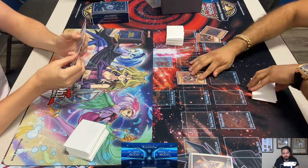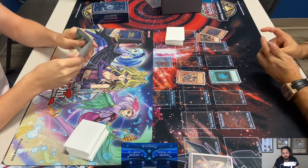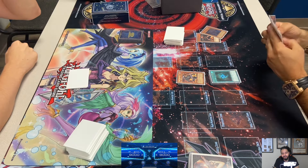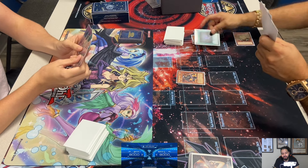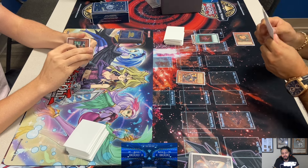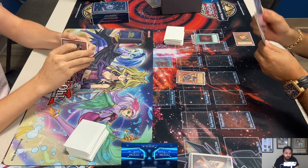Let's see if Adrian has Allure again — he does! He plays Allure. Maybe he should have played Malicious first. Let's see if he gets punished... nope, doesn't get punished. They're both at 8000 life points, obviously it's turn one.